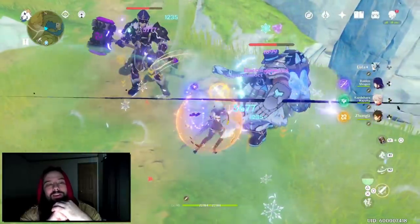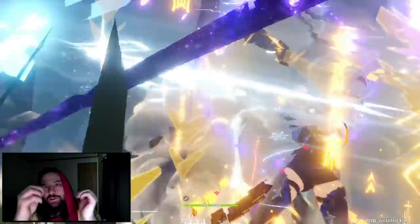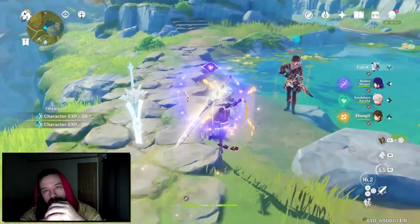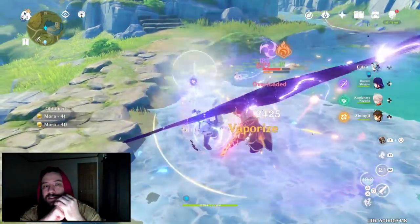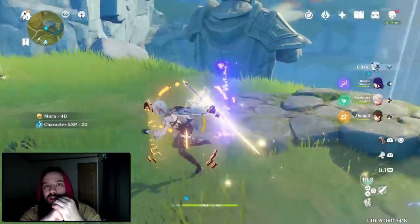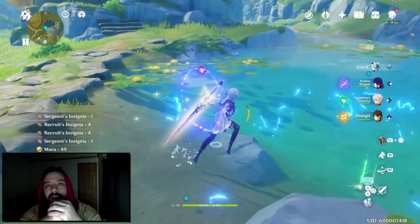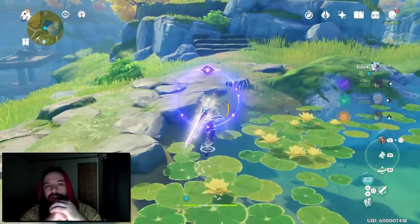I don't care — this weapon could literally be Thanos' glove and just one shot everything. You snap and it's the best weapon in the game bar none, I would still recommend free to play players save their primos for characters. That is an entire playstyle versus a weapon that just makes you do more damage in a game that's so easy — I'm literally playing without artifacts and really dumb builds, like right now you see on the screen: pure ER EULA with Sacked Greatsword.